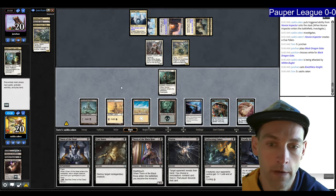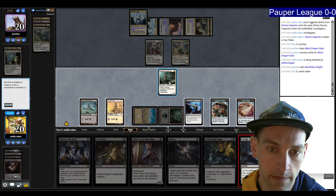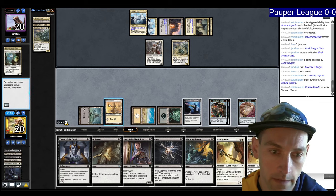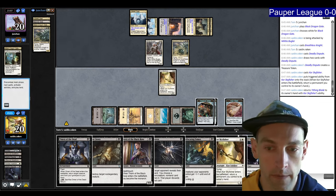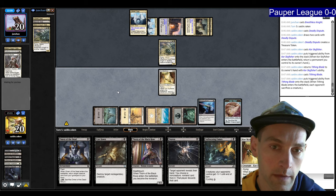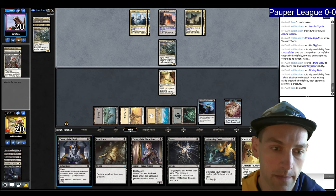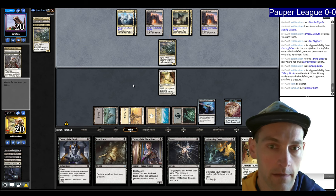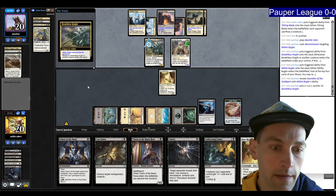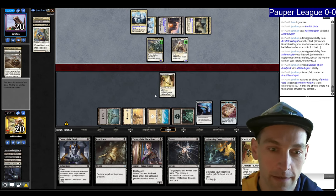They play the Breathless Knight. I'm going to Deadly Dispute the Novice Inspector — we can get it back with Omen of the Dead or Skyfisher. I can Skyfisher, pick up the Tithing Blade, and replay it — that's one creature down. They can replay their other creature if they want. Breathless Knight they're going to keep on the battlefield. I could have just gone Skyfisher, pick up Tithing Blade, and held up Cast Down as well — maybe that would have been better. Recommission — that's pretty expected. There are a couple Black Dragon Gates, and they have Guardian and Guild Pact. That's not good — pretty bad actually.